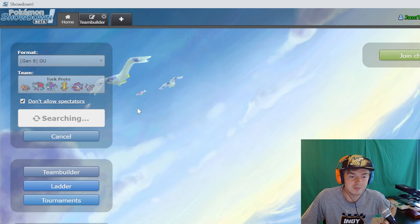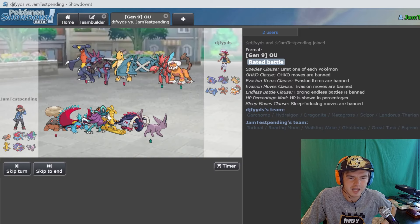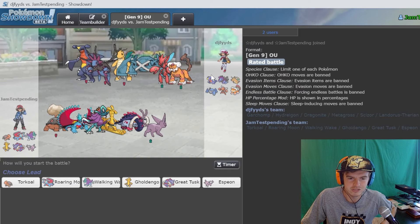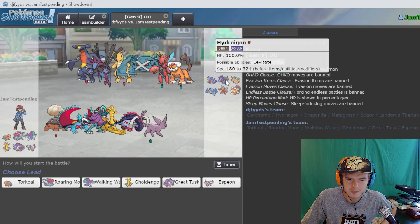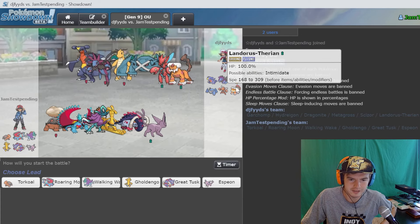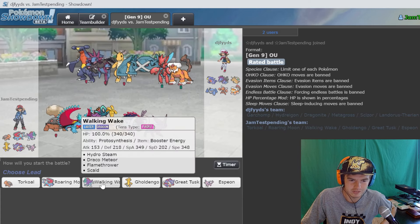I want to try to get off an Espeon sweep today because it is very fun to use. It's definitely not something that works great in the higher ladder but it's definitely interesting. Here's a team that could either be very good or very bad. I see a lot of potential for Roaring Moon - they've got the Hydrapple, Dragapult, Landorus, so if we had ice on this team it would be incredible.